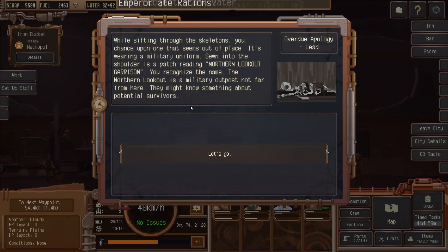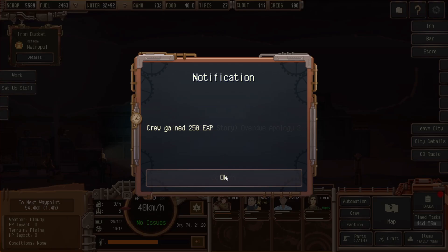While sifting through the skeletons, you chance upon one that seems out of place — it's wearing a military uniform. Sewn into its shoulder is a patch reading Northern Lookout Garrison. Okay, it's a follow-up, of course.